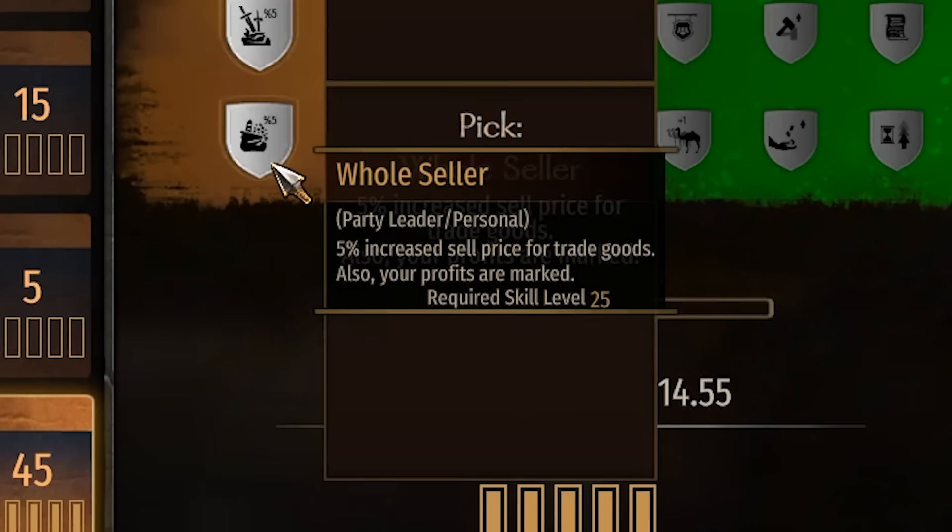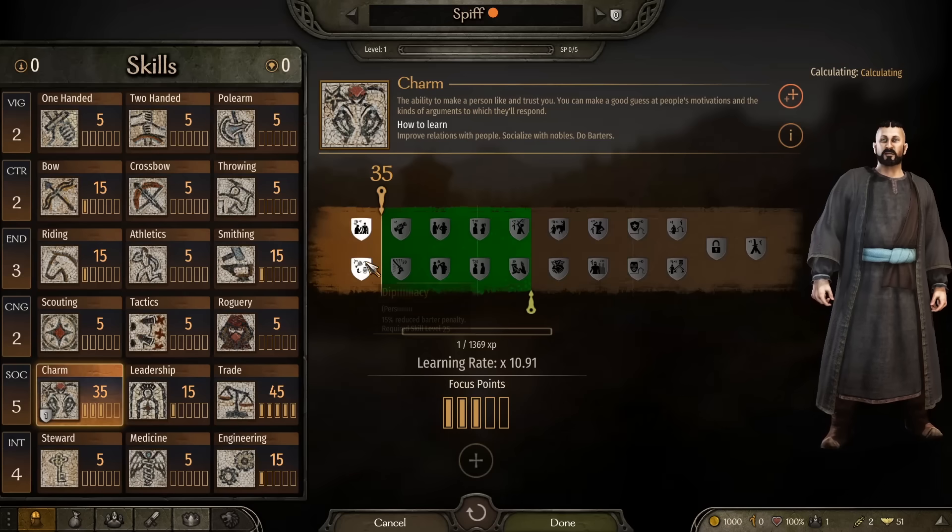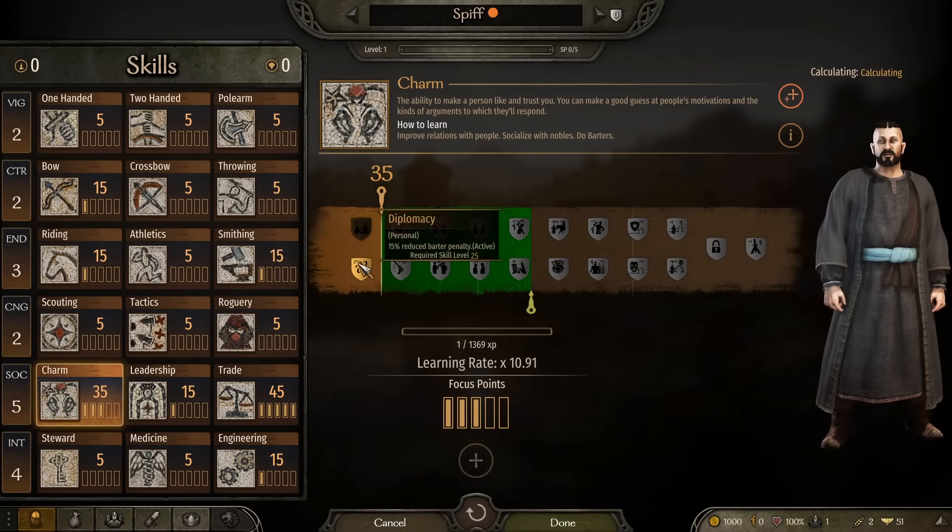This is very necessary because learning the trade skill takes a really long time. Also, 100% please pick up Wholesaler — if you don't, you lose the campaign. Very important. And then Charm — lovely stuff, pick up Charm as well. Good stuff. So we have got a lovely trading character.